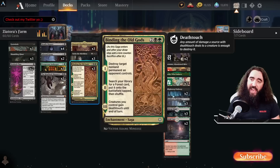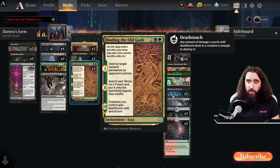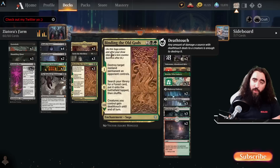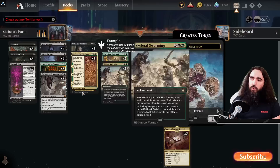What else do we have in here? The Binding of the Old Gods — why do we have it? Because it can find us the Zeatora's Proving Ground. Number one. Number two: if your creatures have Deathtouch and Trample, they only need to deal one damage to your opponent's creatures to destroy them and the rest of the Trample damage will go straight to your opponent's face. That is just exactly what we want. The Skeletal Swarming together with the Binding of the Old Gods is a very nice mixture. Same with the Workshop Warchief — also has Trample. So that is very darn delicious.